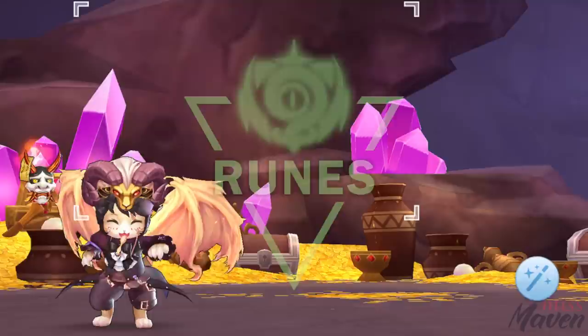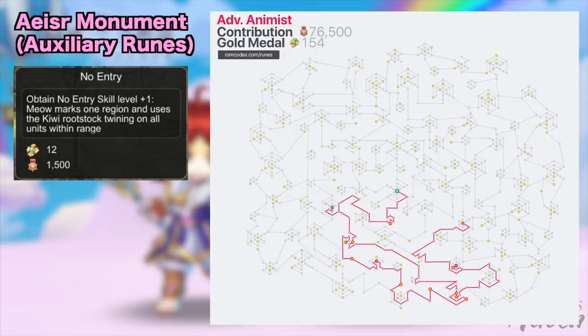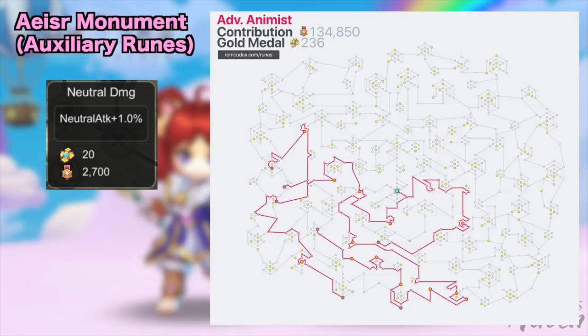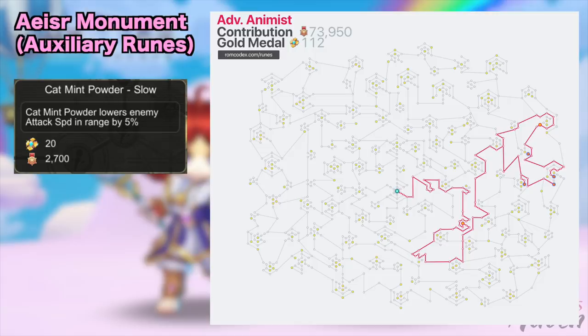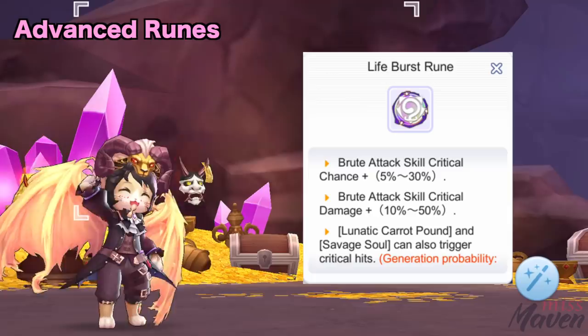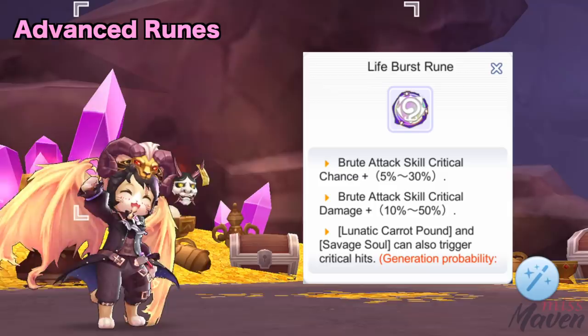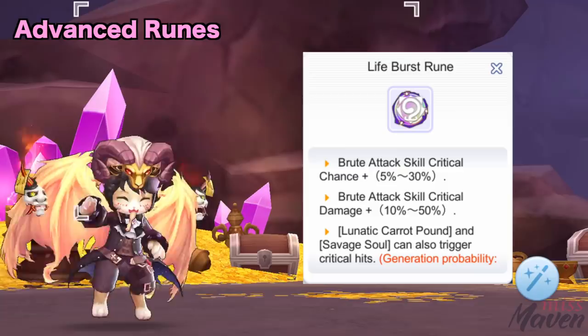Next, let's discuss the most important runes to get. For the Acer Monument runes, it is very similar to what we've discussed in the ranged physical attack farming video. These are the core runes that will help you deal high damage. But aside from these, you may also get the following auxiliary runes: no entry runes for controlling mobs especially in Oracle, neutral damage percent runes for MVPs and minis with no elemental advantage, and cat mint powder slow which reduces the enemy's attack speed. As for the advanced runes, prioritize getting the life burst class S rune with the third line activated. This is the rune that can trigger critical hits with LCP and savage soul, thereby increasing your damage by 1.5 times. This is also the only source of critical damage increase for Doram's animal skills, so you'll need a high percentage in the first line.